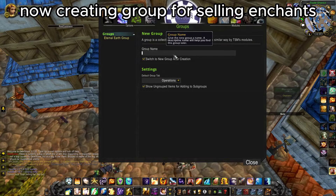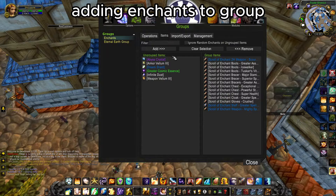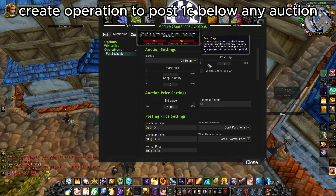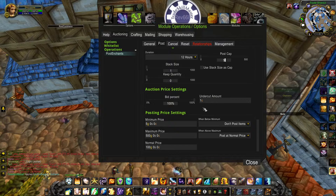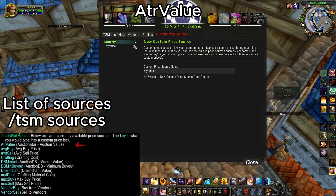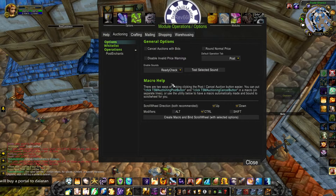But this addon provides a much better and quicker posting method, which is selling items via operations. To sell items, you need to create a group and assign items to it. After that, you make an auction operation — enter a name and configure the parameters. In my case, duration is 12 hours, 5 enchants at the same time, 1 copper undercut, and options about posting price. For this test I use a custom price source called 'my price', and I put the DBRegionMarketAvg value — which is auction value, not an average or material cost calculation — just the simplest way of posting. Still testing some other custom price sources, more to come soon.